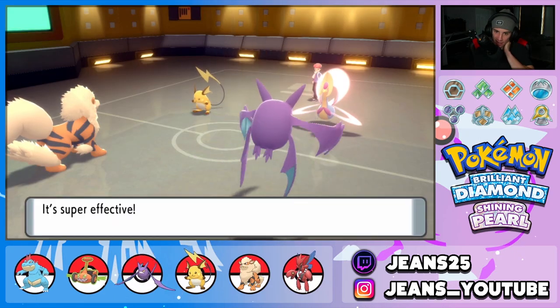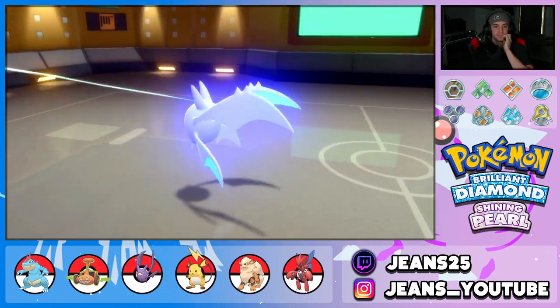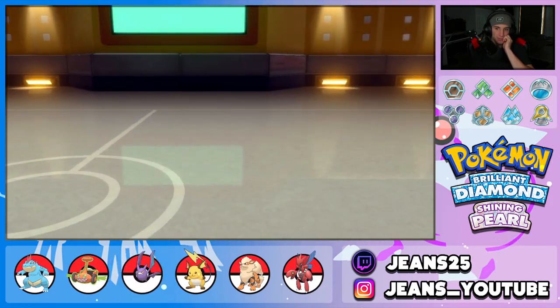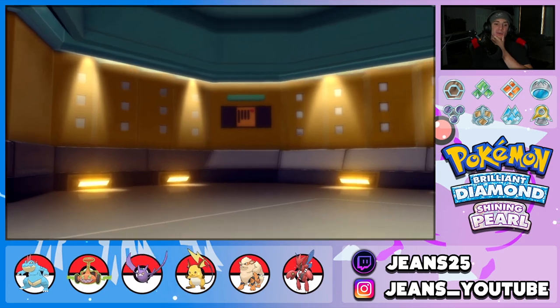He Volt Switches and takes out Crobat — that's fine. I bring out Feraligatr and Arcanine Snarls. The opponent Volt Switches again, getting one more turn with Raichu but now has to reveal their final Pokemon: Parasect.